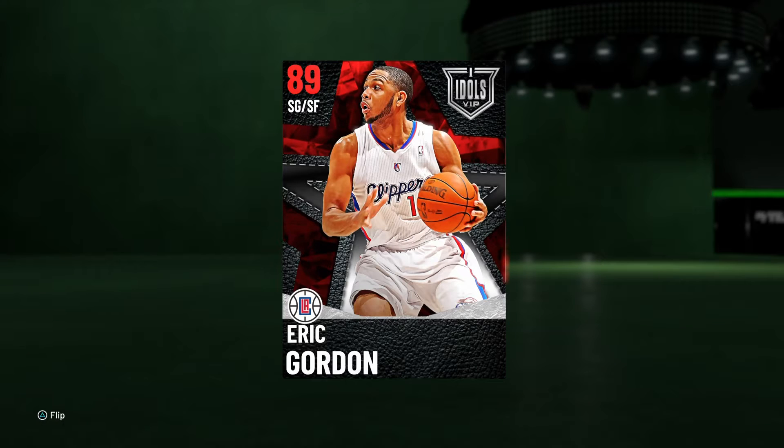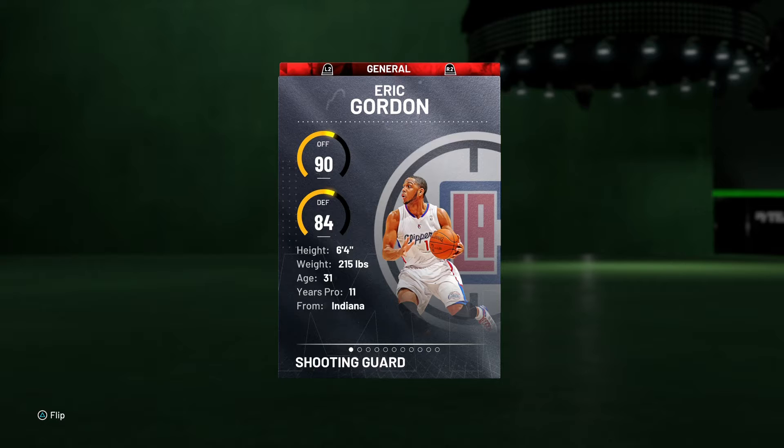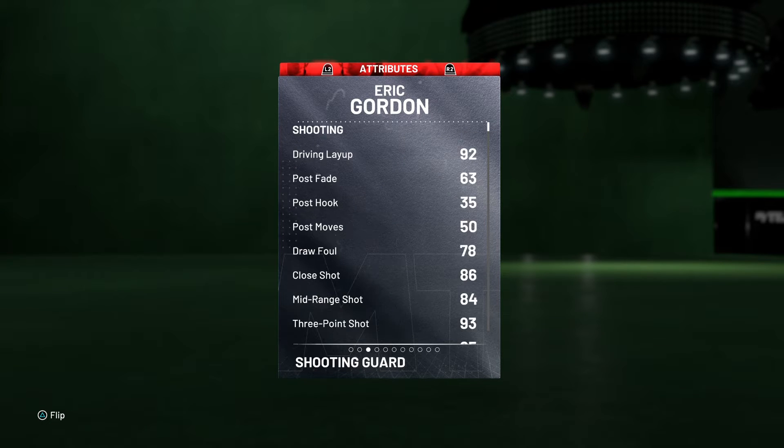What is going on everybody, it is your boy TwitchyTV here, welcome back to NBA 2K20, another video on the channel. Today we're checking out the new Idols VIP 89 overall Ruby shooting guard slash small forward Eric Gordon. So here we go, let's check him out: 90 offense, 84 defense, 6'4".